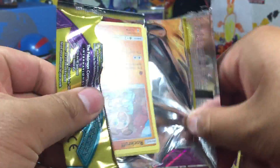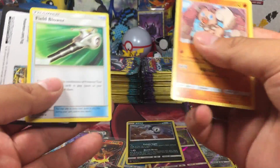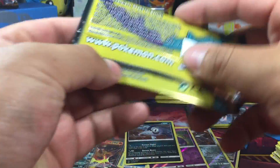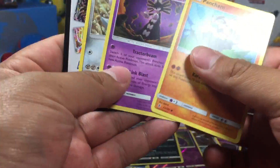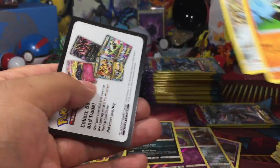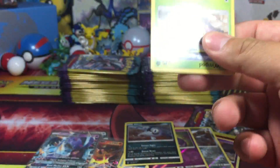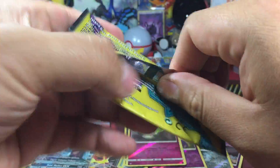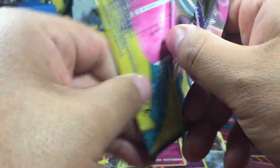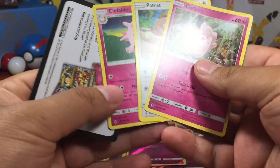Just about halfway through the packs. And there's our first holo — Absol making an appearance. I remember when I pulled an Absol Prime from the HeartGold SoulSilver era packs. I haven't even seen those in a while. Reverse Cottonee. I wouldn't mind opening some HeartGold SoulSilver packs. Patch Rat, we got a Clefairy, Clefable pack.